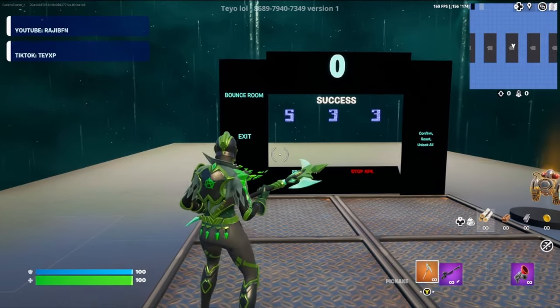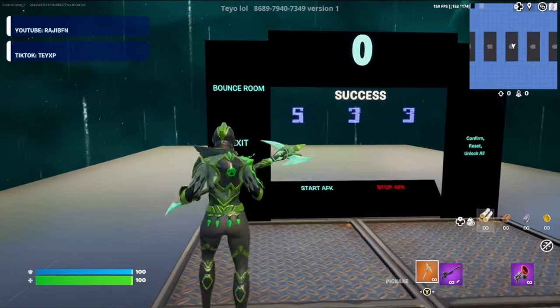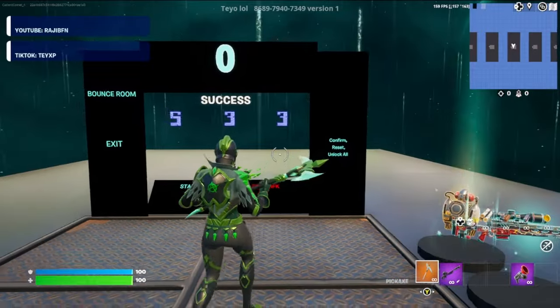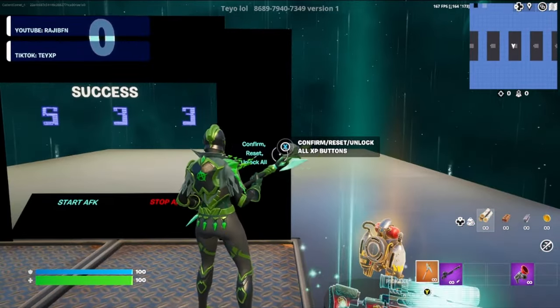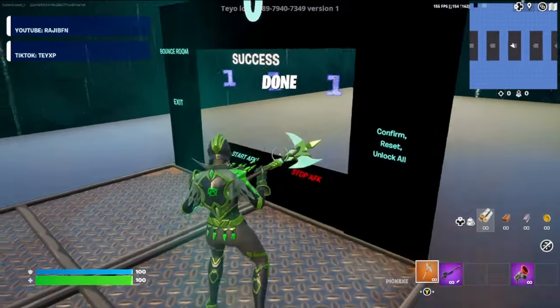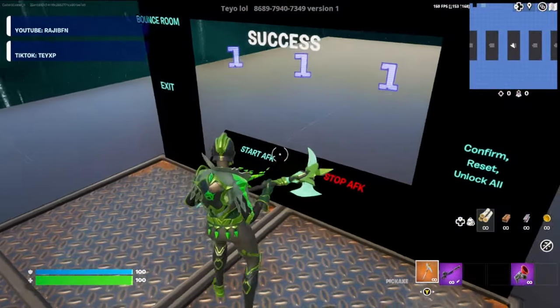We can go ahead and enter the code — the numbers you're going to want to enter are 5, 3, 3. Once you get that entered, go ahead and hit the confirm button. If you've entered it correctly, it should say 'done' above your head. Now we can hit the start AFK XP button.